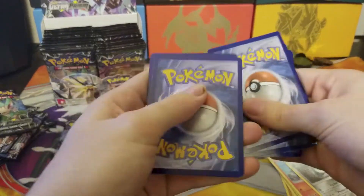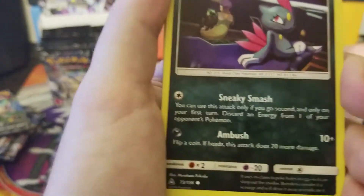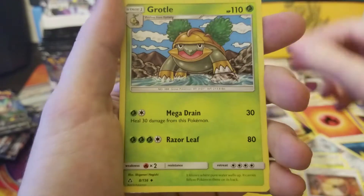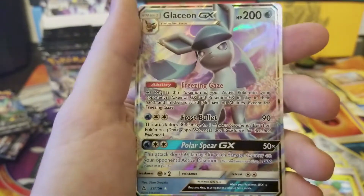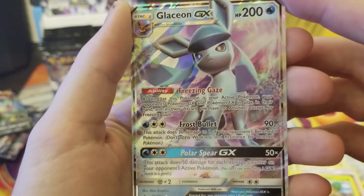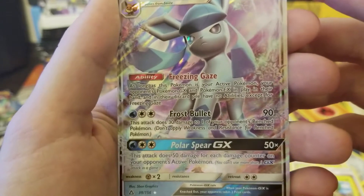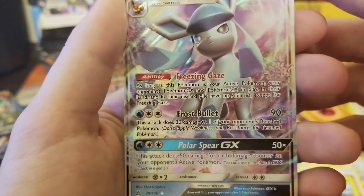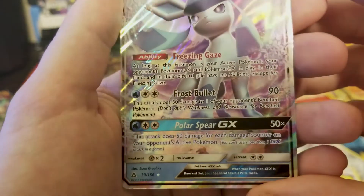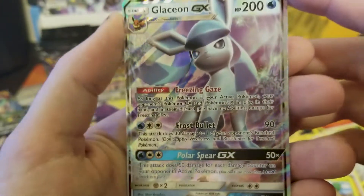One, two, three guess the energy — steel. Cards: Sneasel, Magnemite, Cherubi, Venipede, Hippopotas, Bronzong, Fire Memory, Grottle, first holo Ancient Crystal — and we got a Glaceon GX! That's one of the ones I wanted to pull. The Glaceon has Freezing Gaze: as long as this Pokémon is your active Pokémon, your opponent's GX and EX Pokémon in play, hand, and discard pile have no abilities except Freezing Gaze. Frost Bullet does 90 damage and 30 to a benched Pokémon.